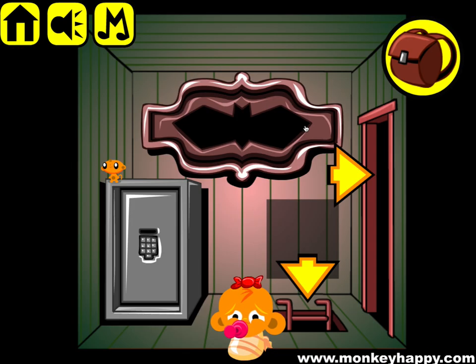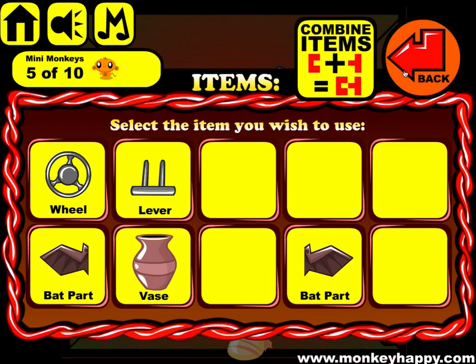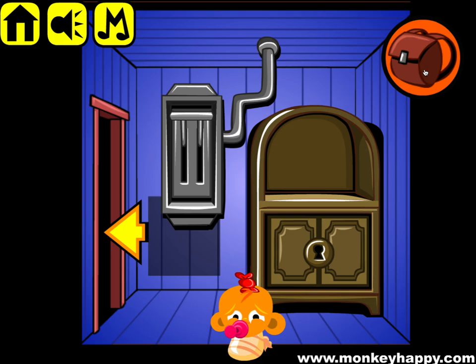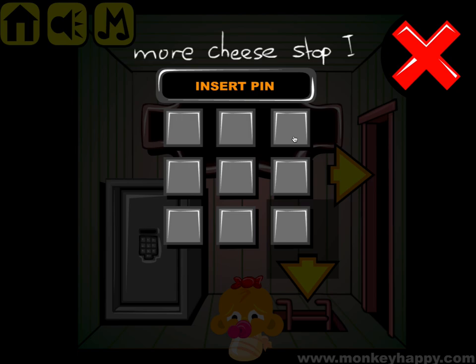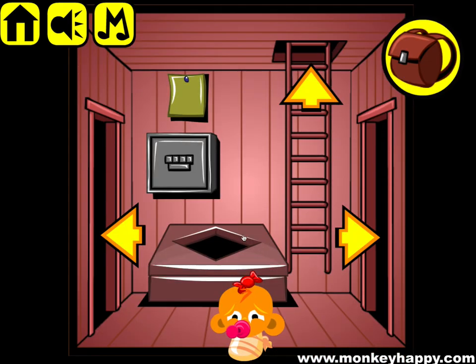Go to this screen and pick up all the items. Take the lever, put it down — it doesn't do anything there. Put it in here, then combine the two bed parts and place that in here to get the cheese.